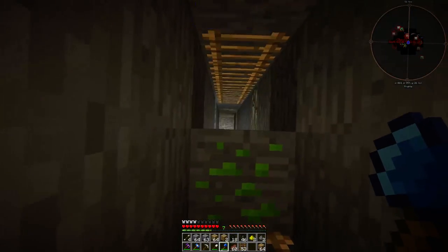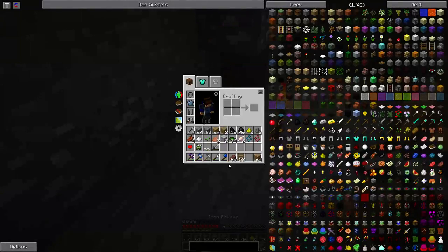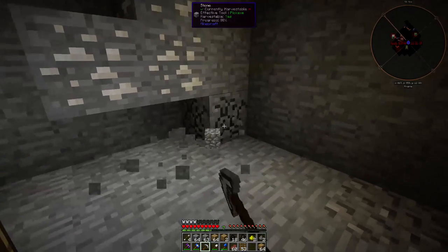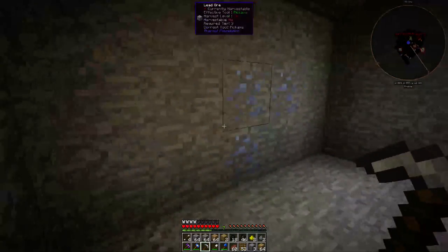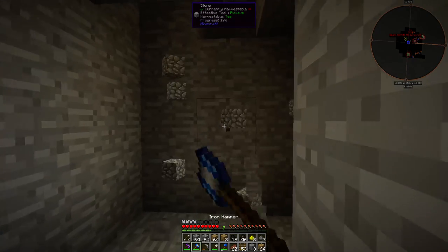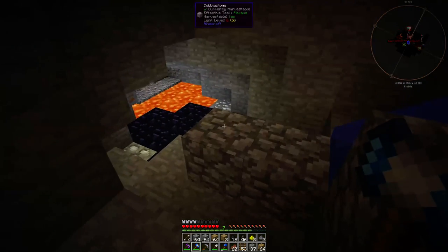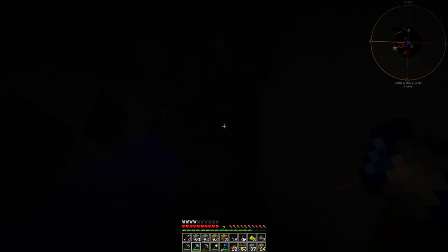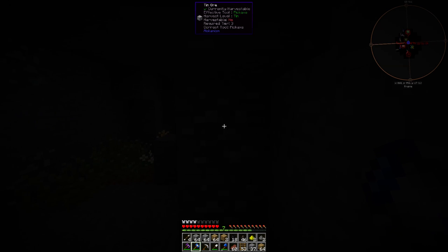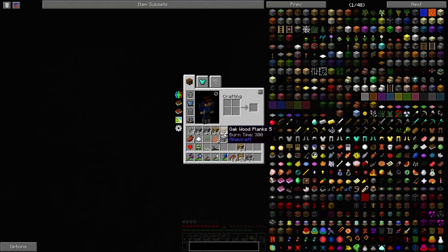I had to go like this and then like this because I can't - it's an iron pickaxe but I have to build up so I can't get this stuff either, which kind of stinks. This is my mine shaft. I have to mine this way. I can get this and this, but I cannot get that or that. Yeah, this is a pretty good beginner mine shaft.